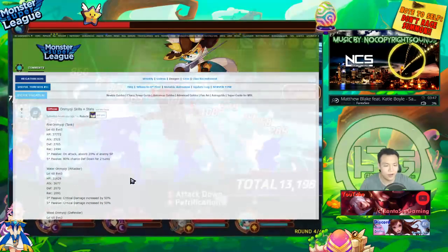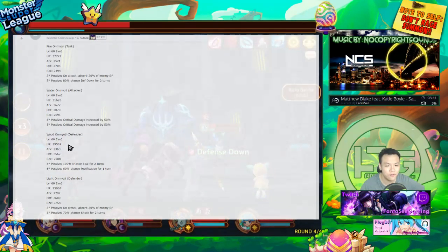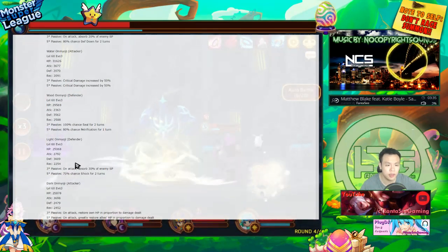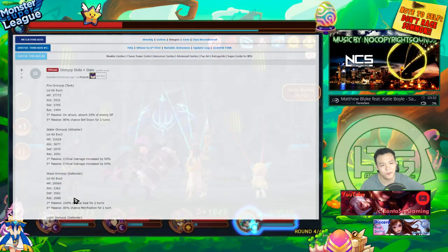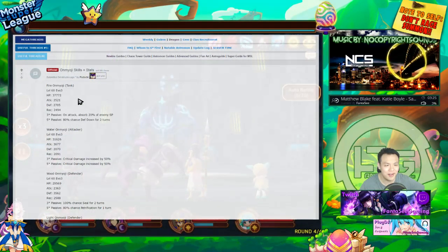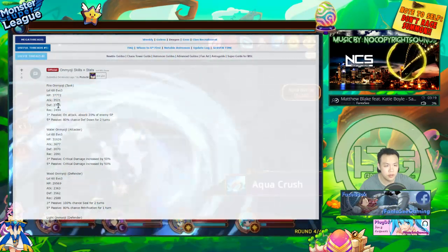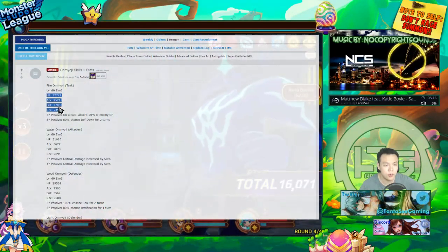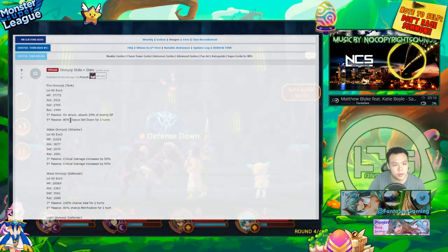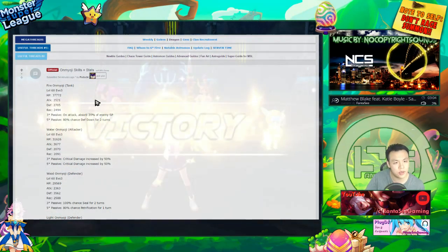Moving on — this is the Omnyoji, in the original Korean translation it just said 'yin yang.' These are the ones that are going to be only available for Heroes Festival — you can only get them during Heroes Festival. The light and dark ones aren't really available yet since you can't summon light dark monsters from Heroes Festival. The fire one is a tank with 32k HP and decent stat distribution. On attack, it absorbs 20% of SP, and has an 80% chance to defense down for two turns. I'm guessing they might be AoE.